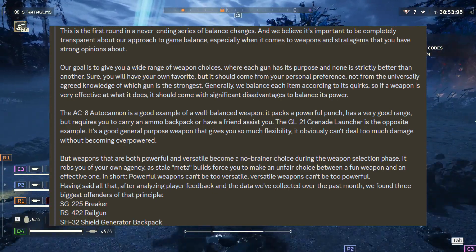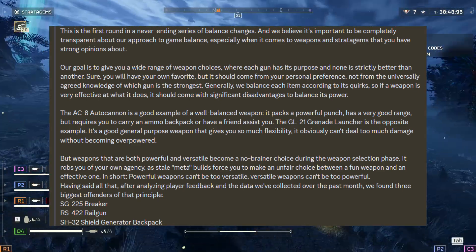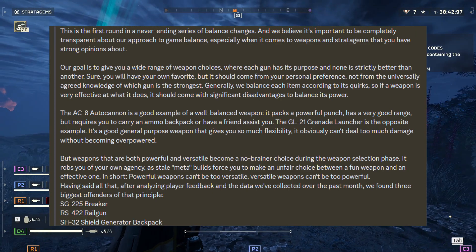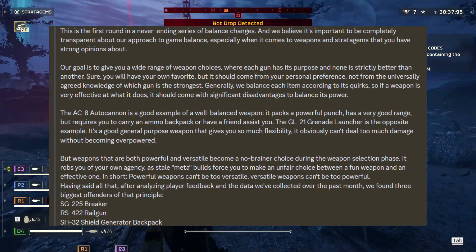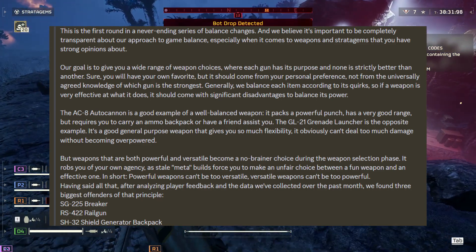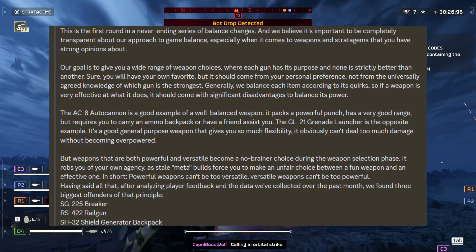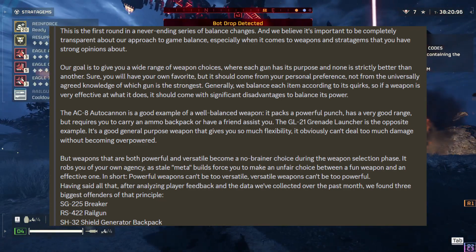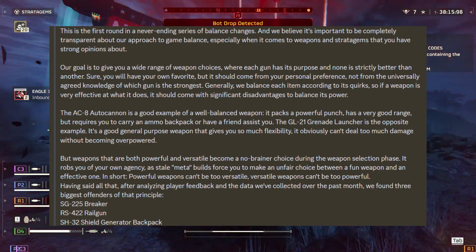The AC-8 autocannon is a good example of a well-balanced weapon. It packs a powerful punch and has a very good range, but requires you to carry an ammo backpack or have a friend assist you. The GEL-21 grenade launcher is the opposite example — it's a good general purpose weapon that gives you much flexibility, but obviously can't deal too much damage without becoming overpowered. Powerful weapons can't be too versatile, and versatile weapons can't be too powerful.